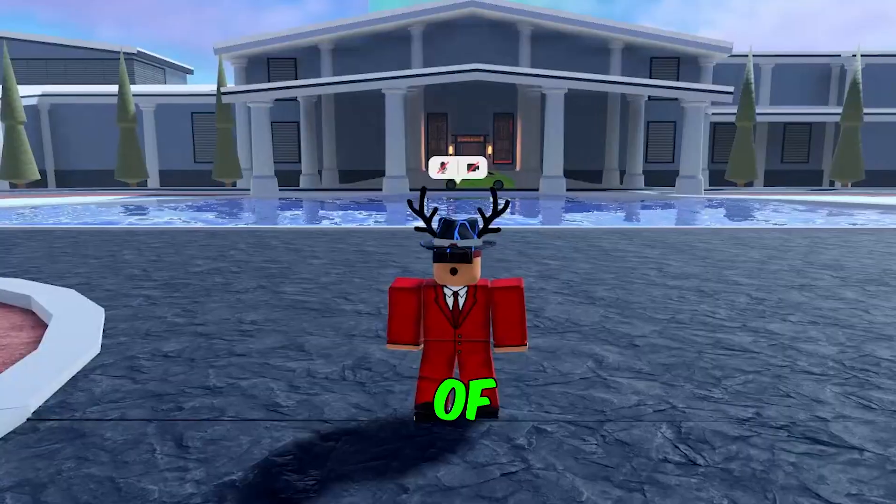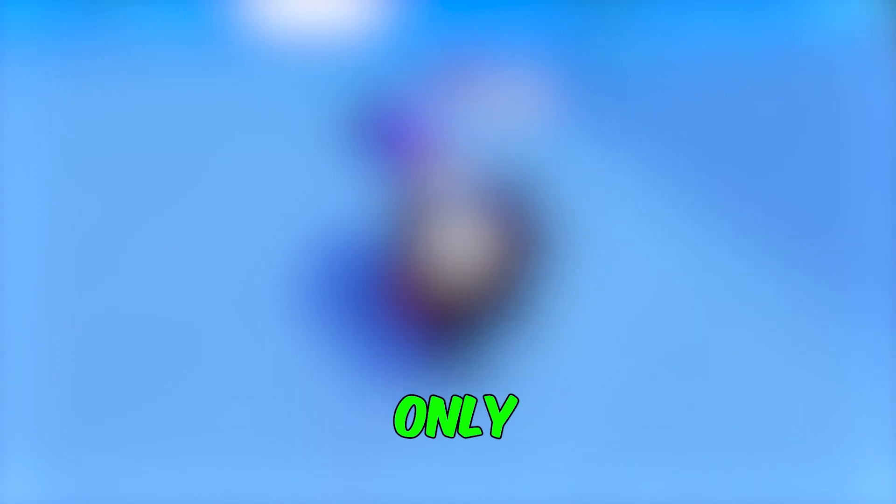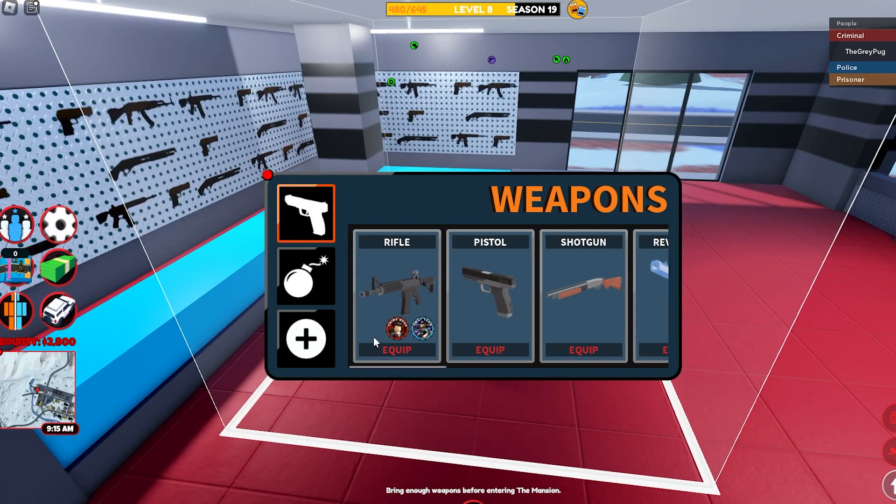Today I'm going to show you how to get tons of hyperchrome inside Roblox Jailbreak, and the best part is you only need to do three things. Step one: you'll need to get some guns — you'll need the rifle, AK, force field, and a rocket launcher.